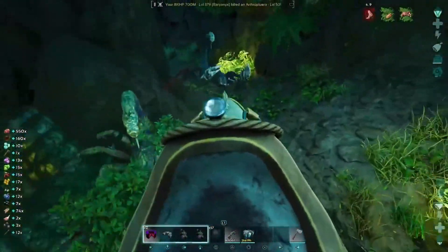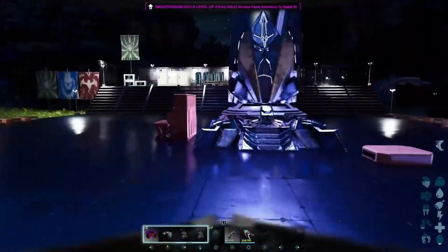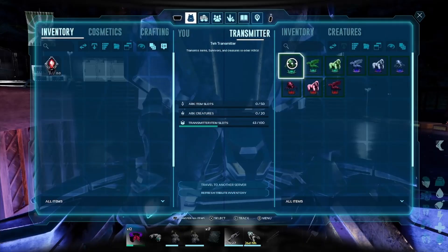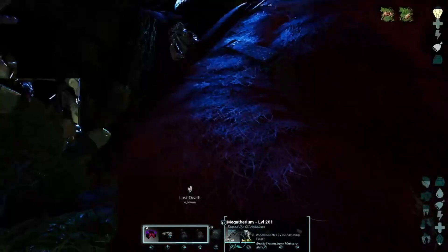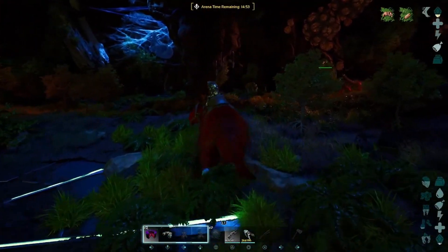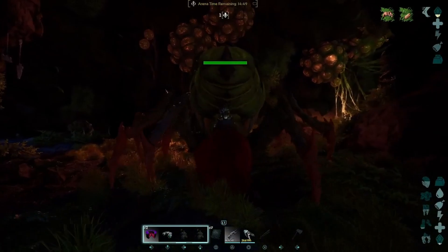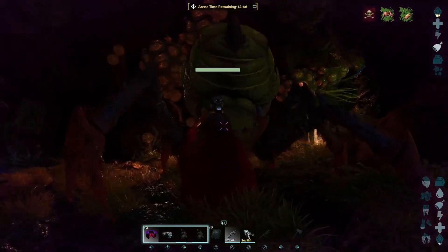Grab two of each artifact and then head to do the boss fight. Since we're going to be doing Gamma Broodmatter, one Megathidium should be more than enough, especially if it's imprinted to you. We want to go inside the boss arena, get as close as possible to the Broodmatter, and then kill the minions. The mini spiders are going to give you a chance of getting the treasure map, so you want to make sure to kill them pretty quick and check your inventory.